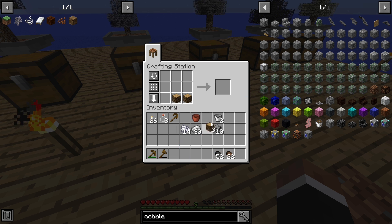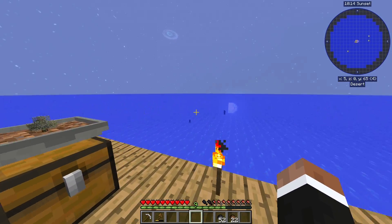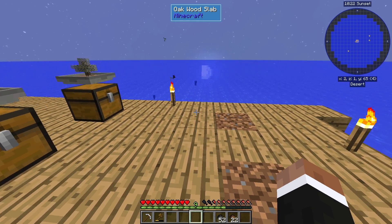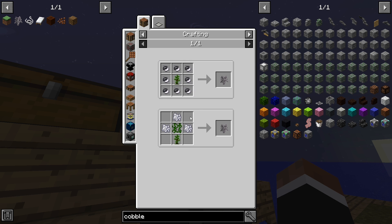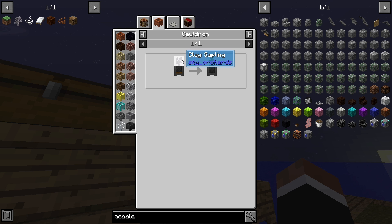We'll also make a pickaxe — that's gonna help because some of the machines we might want to break could get destroyed with a wooden one. We'll need vines which we can dry from jungle saplings, and we need jungle saplings for the actual craft as well. We can use some of that mud to make these saplings if we have clay saplings, which I believe is in this chest.